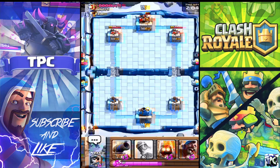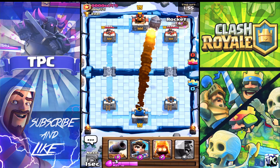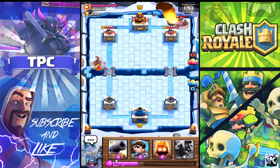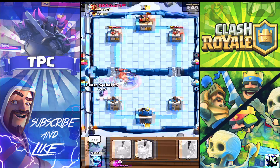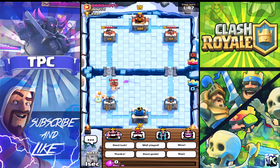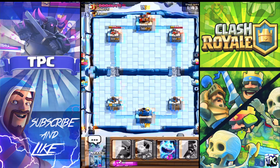We got one hit with a mini pekka, not bad at all. We're gonna go right ahead and rocket this because we don't want any of that. I'm gonna put that there and put some fire spirits.